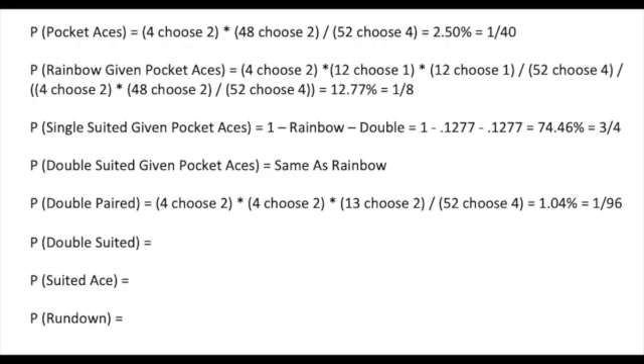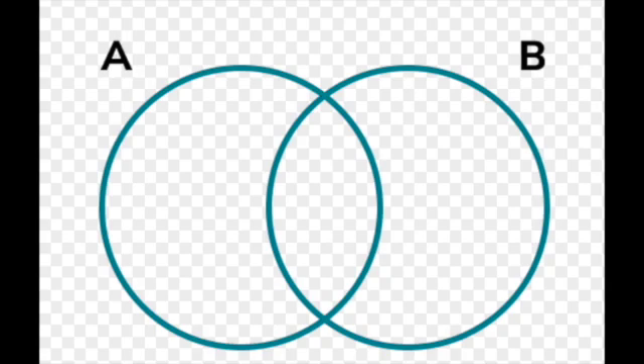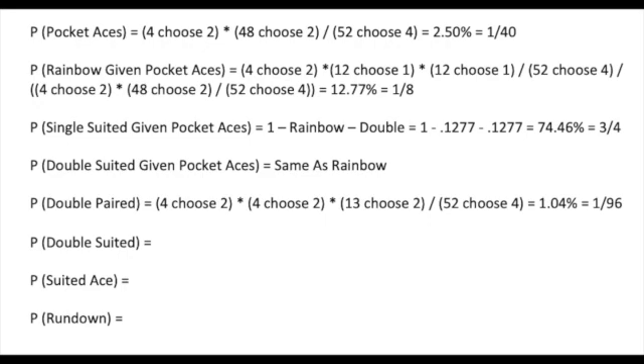That's almost exactly double as in Hold'em, but just not quite. You can most likely win a bet with someone, as one might intuitively think it is exactly double, but you can't double count the times you make two sets. You will get dealt two pair in your hand — 4 choose 2 twice for your pair, then 13 choose 2 for the total combination of different sets of pairs. Divide by the total combination of starting hands, and we get 1.04%, or one out of 96.